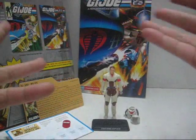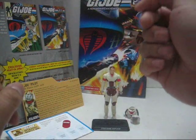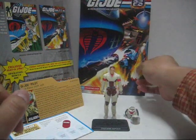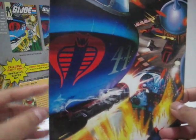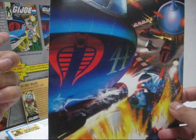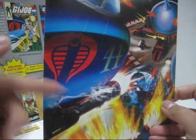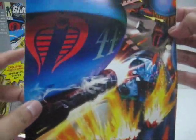We're back with the figure and the rest of the stuff out of the packaging. Let's take a look at the comic that came in the Comic Pack — Issue 115. You'll notice the front cover has been redrawn to look similar to the old 1991 release of Issue 115 of the G.I. Joe comic. Very nicely done with the new artwork style — however, it's just for the front cover.